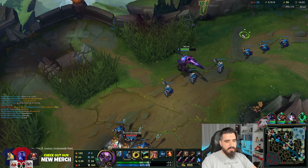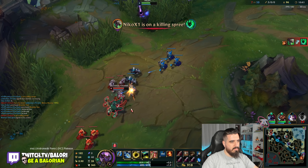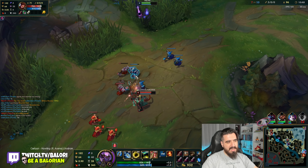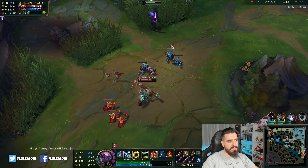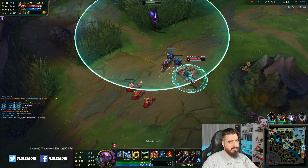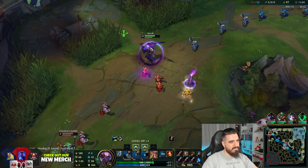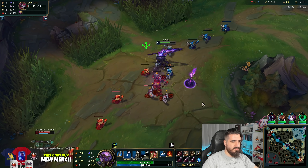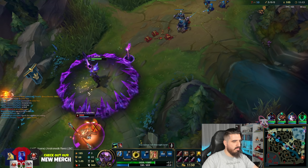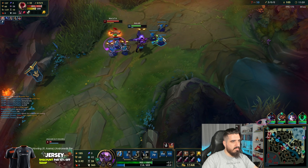Very good. We're going to use the boost right now and we're going to kill him. Wait for him to go for these creeps — we're going to instantly kill him. He doesn't have his R so the only option for him is to run. He doesn't have his W so I can't do this right now.